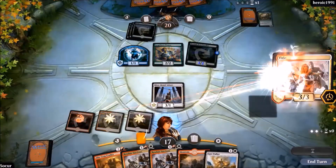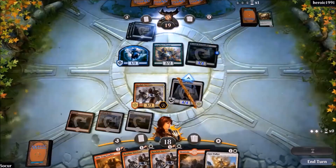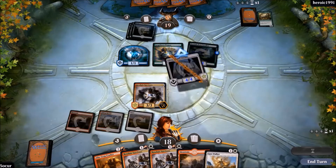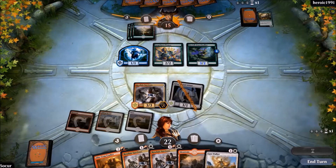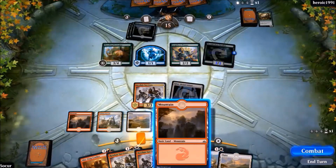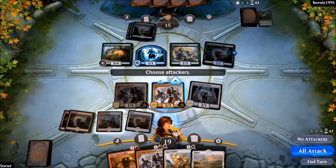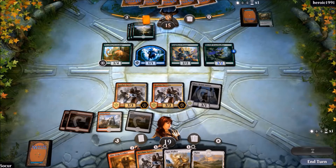We play the 3/3. Then we attack, Exert it — it gets +1/+1 so it's a 4/4 lifelink. We deal one damage from the 3/3's function and we gain four life while he takes four damage. I don't understand why he didn't block with the hexproof 1/1, but okay, that's nice for us. We get the attack back and we're now at 19. The 3/4 is also a nice creature. We play another one — now we have two of them.